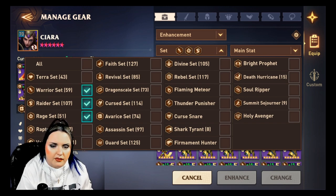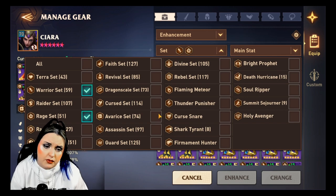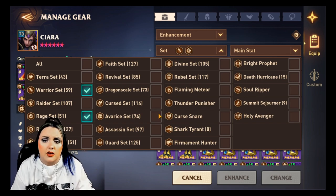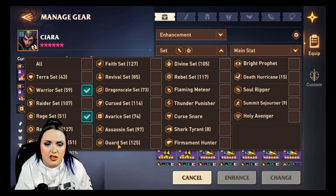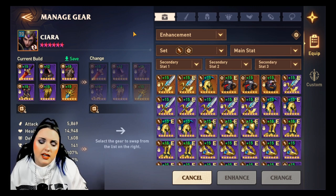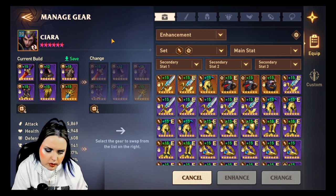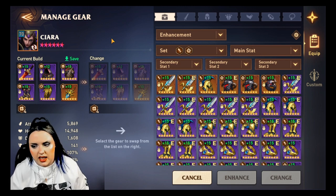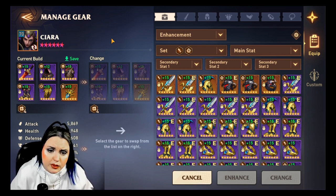It depends on what gear you have and what stats you need, but Warrior and Rage are going to be your best friends to get a little extra attack and crit rate. I wouldn't really look at using other sets until you've got really good Warrior, Rage, and Raider sets for these guys. These simple sets are going to take you a long way. I use the Warrior set all the time even now — it's a great way to boost your overall attack. I don't use Rage as much anymore since I can get crit rate from sub-stats, but it's excellent early on.